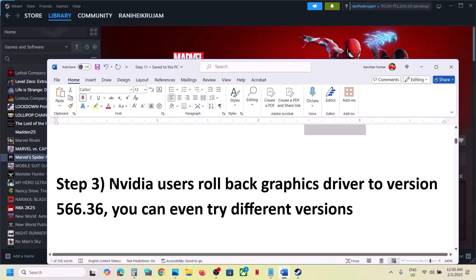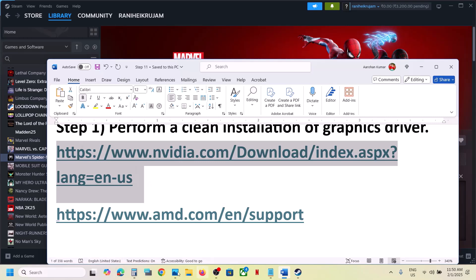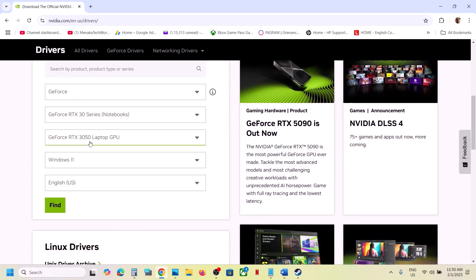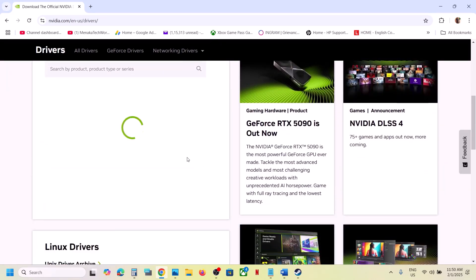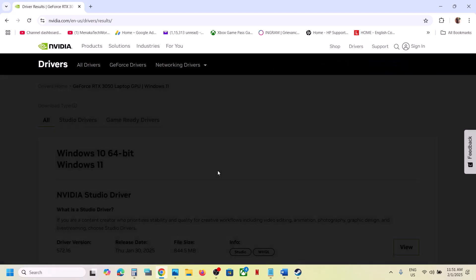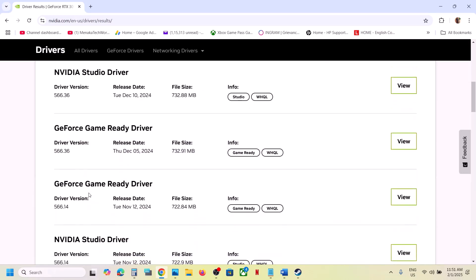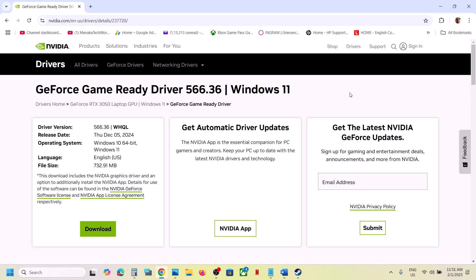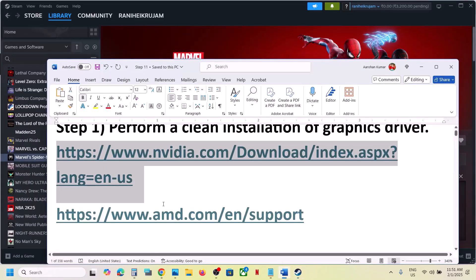The next step is for Nvidia users: roll back your graphics driver to version 566.36 — this has worked for many players. You can also try different versions. Go to the Nvidia website, select your graphic card and the right operating system, click Find. On that page click View More Versions and find GeForce Game Ready Driver 566.36. Click View, download it, run the exe file, make sure you check Perform a Clean Installation, then restart your computer and launch the game.